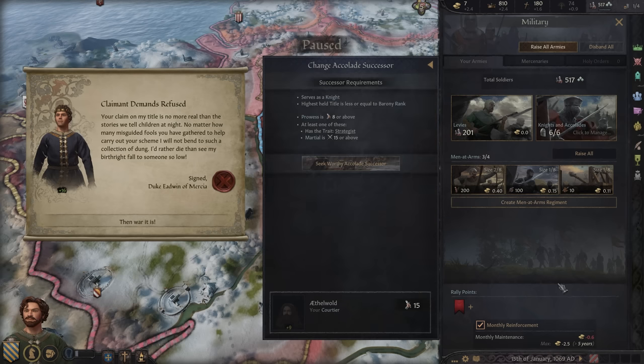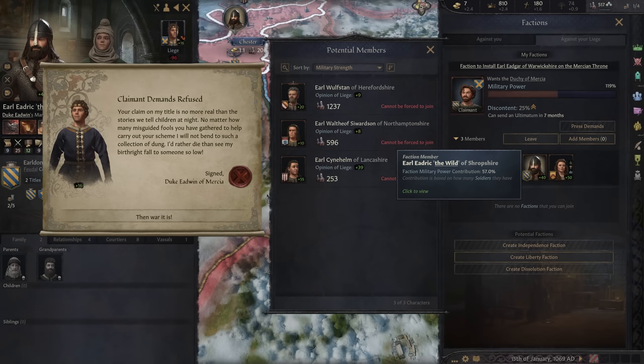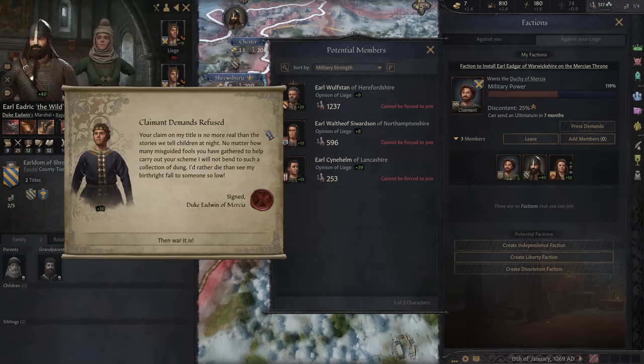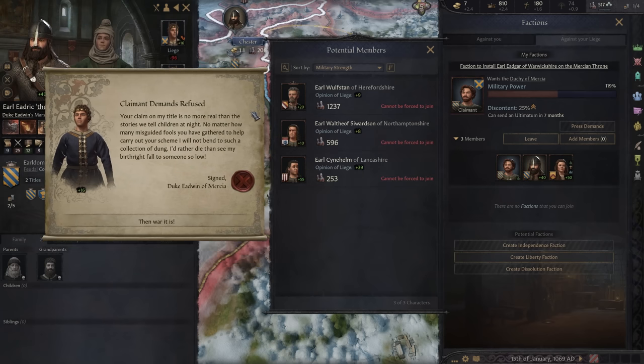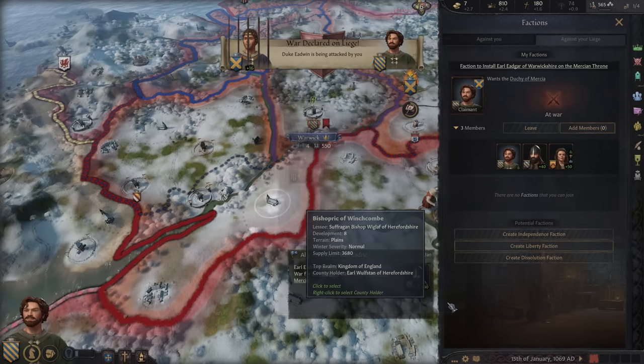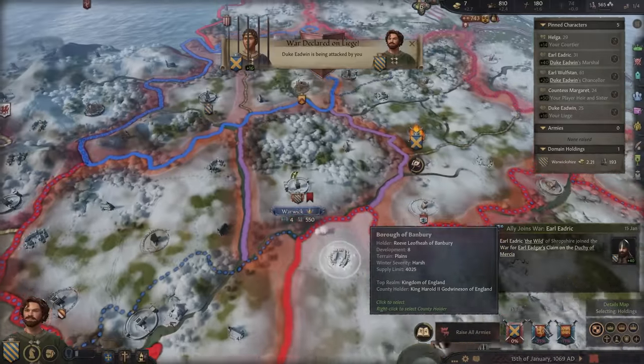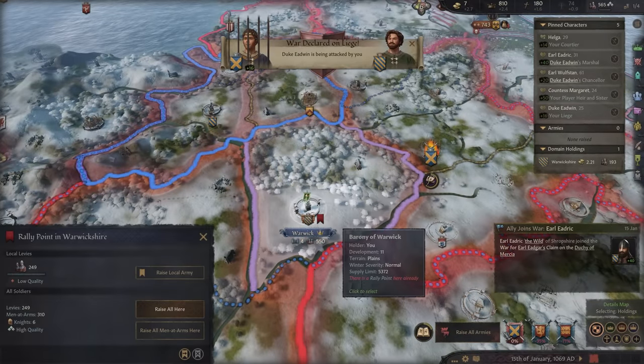Look who joined our faction — Earl Edric! I suppose whenever you try to have someone killed, they try to fight against you. War it is. Let's get our forces together. I could call William, but he's probably not going to come help me — he'll become king very soon.